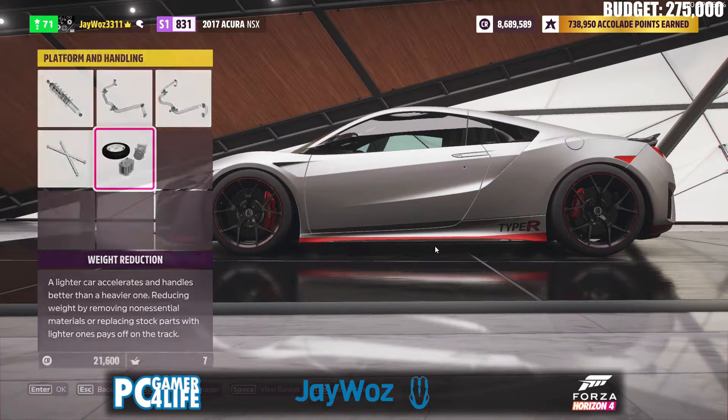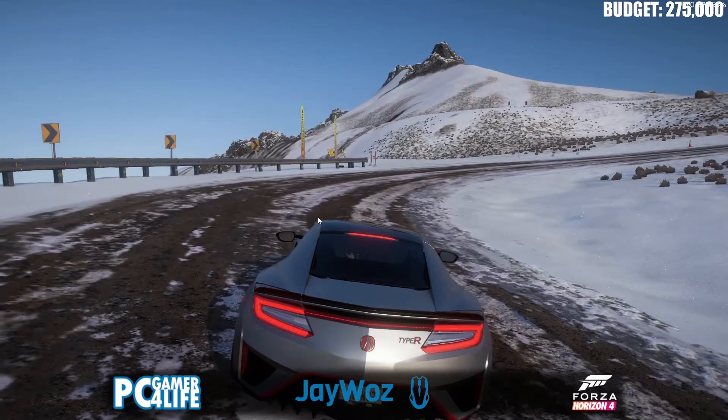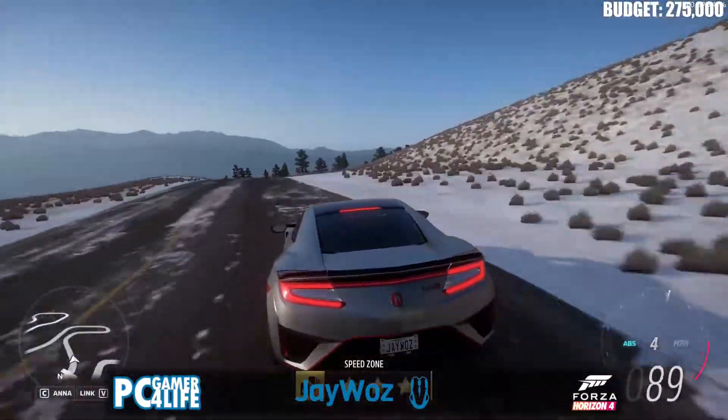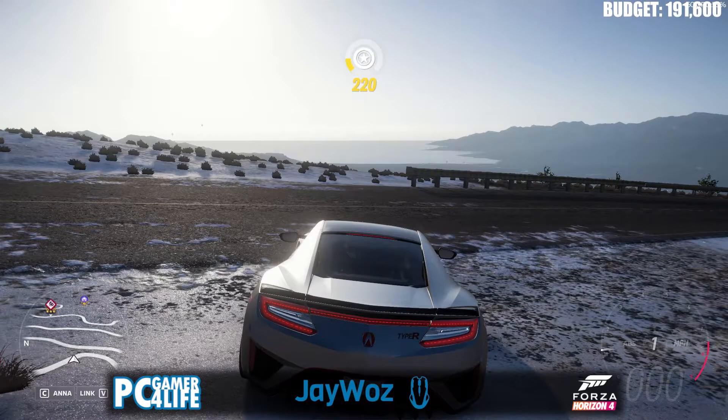I added weight reduction as well. That spent 21,600, making it 191,600 credits total. So if this works, I can't spend any more than that. I'm racing on slicks on ice — that's very stupid. That wasn't too hard. I got about the same score as the Lamborghini, so that leaves us with 191,600.